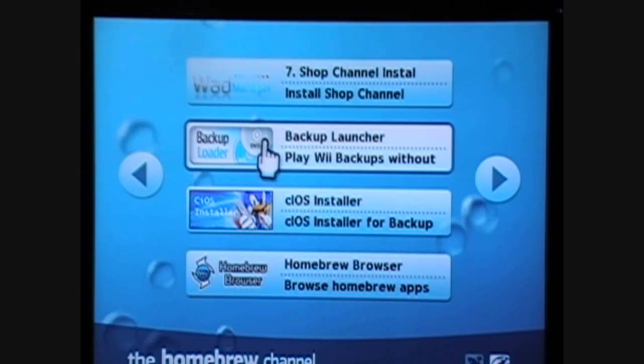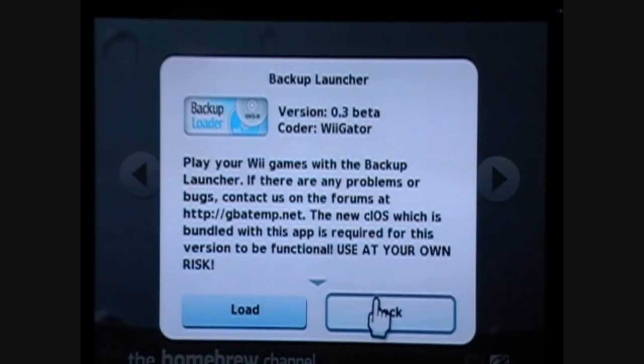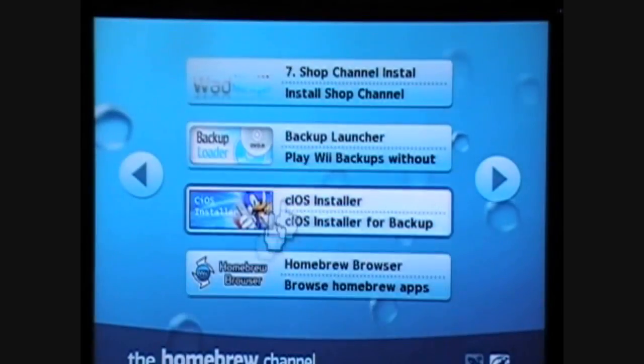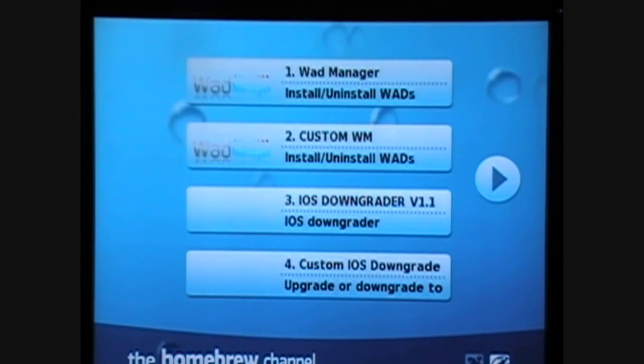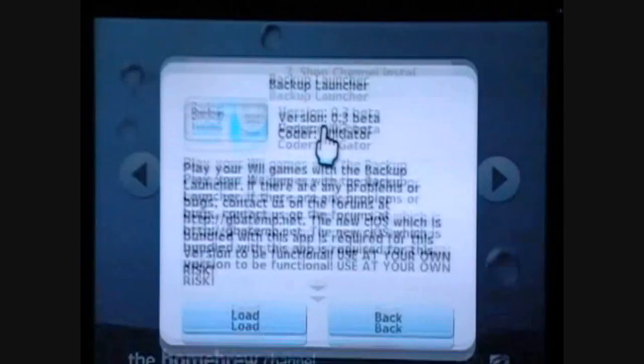We're going to run the backup loader. There's also an optional step where you can go into your WAD Manager again and install the backup loader WAD, which will create a channel on your system. But we're not going to do that.